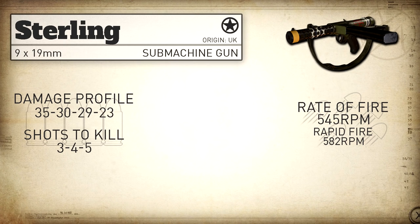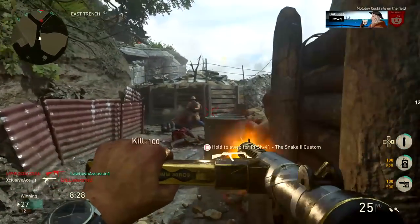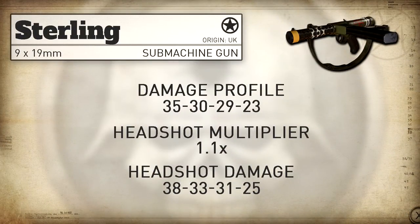Our statistical minimum time to kill is 220 milliseconds in the 3 shot kill range, which is quite a good time to kill. Then it's 330 milliseconds in the 4 shot kill range, and in the 5 shot kill range it's 440 milliseconds. As for headshots, we get a standard multiplier to the head of 1.1, which takes our damage profile to 38, 33, 31, 25.